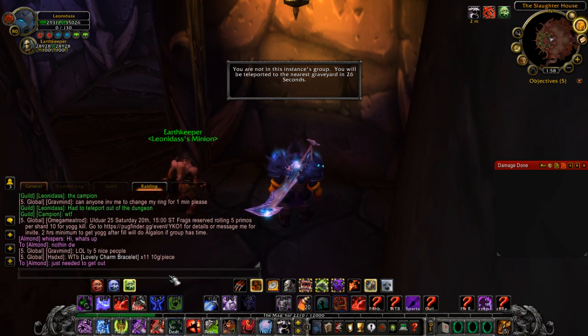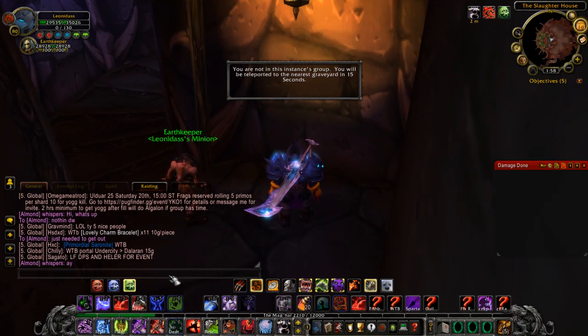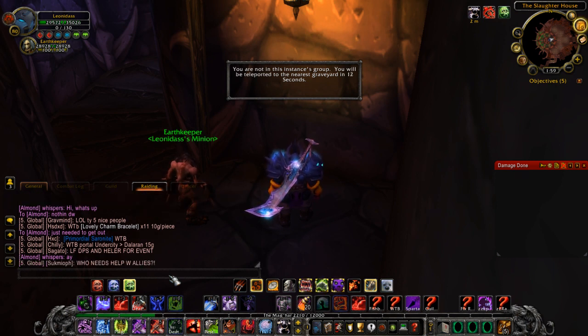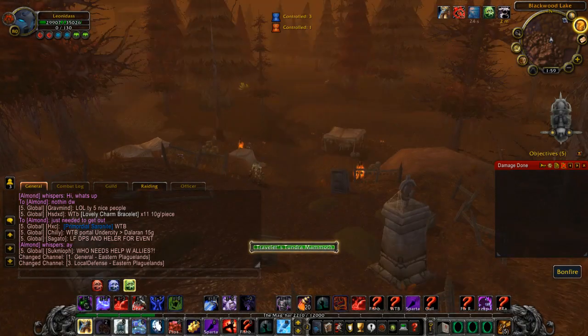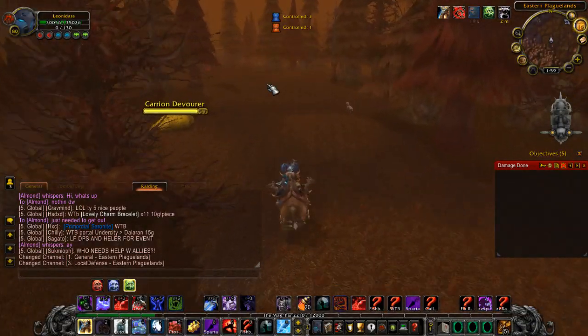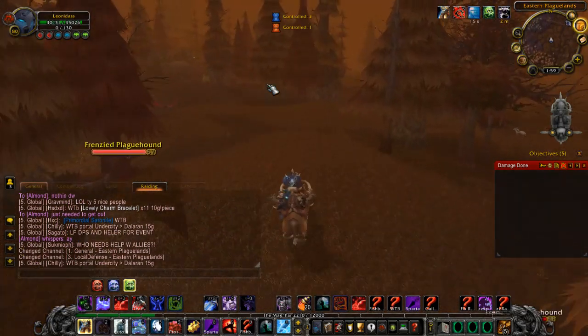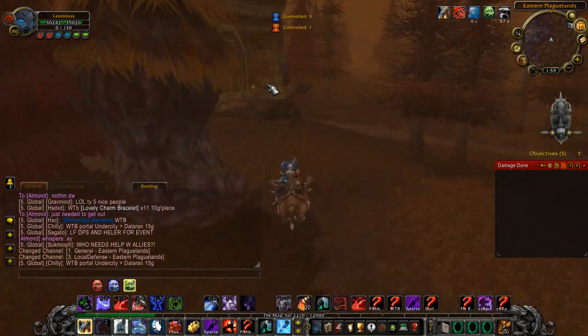I'll show you where you get teleported when you come out of the dungeon and how to get back there, then I'll continue doing runs. You definitely want to have auto-run keybinded somewhere so you don't waste time. Remember, we're running to the mine — straight forward — get to the door, and that's how you do the mount runs. Pretty easy and simple.